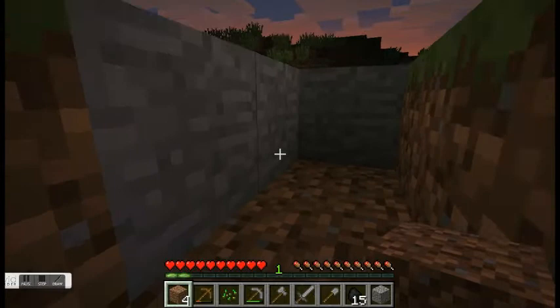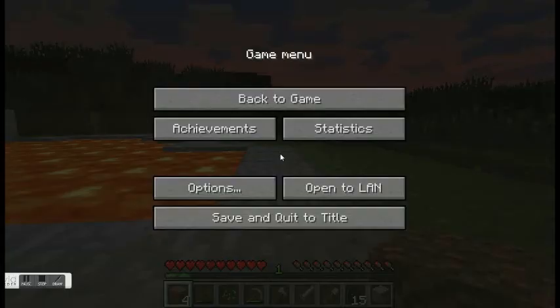Should we make a bucket? We'll make a bucket. Make the room bigger. Torch it and then get ready for the night before it starts getting dark. So you look, it's starting to get dark.